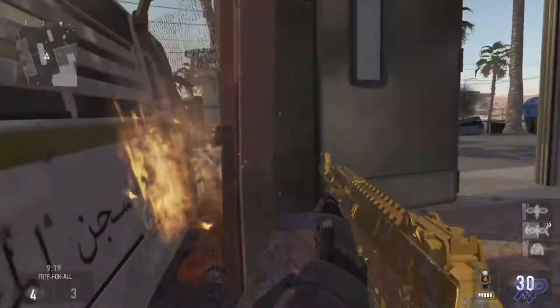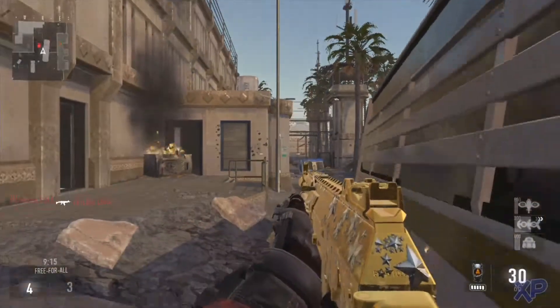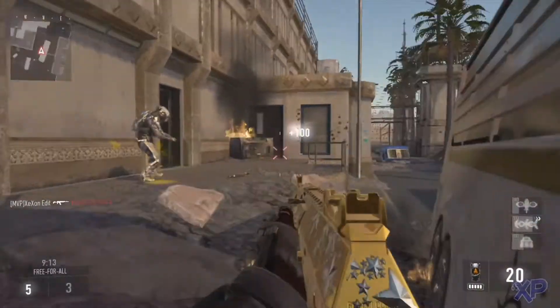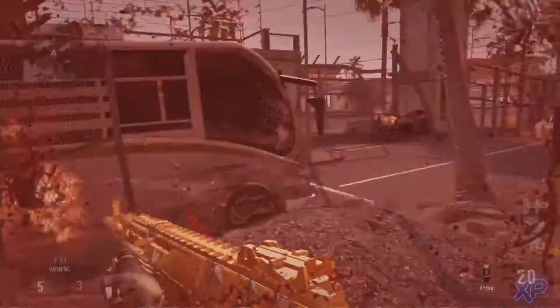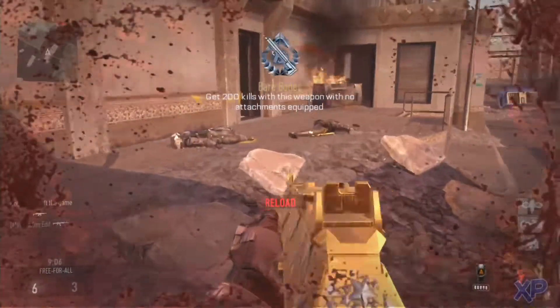If you get a care package, I don't know if you've noticed this, but the indicator is going to be one of three different colors: blue, green, or orange. Blue means professional, green means enlisted, and orange means elite — I might have gotten blue and green mixed up, but that's what they mean.